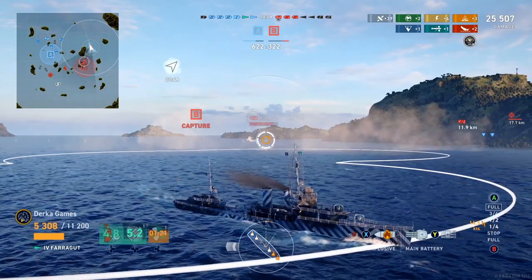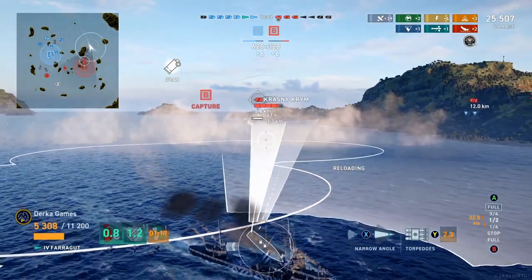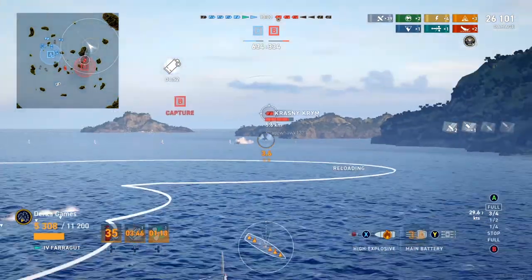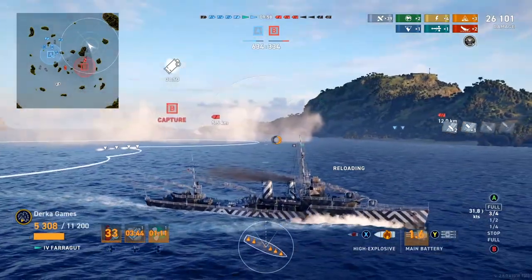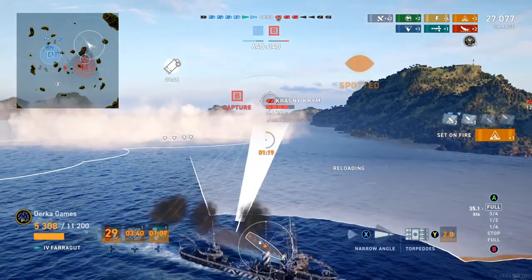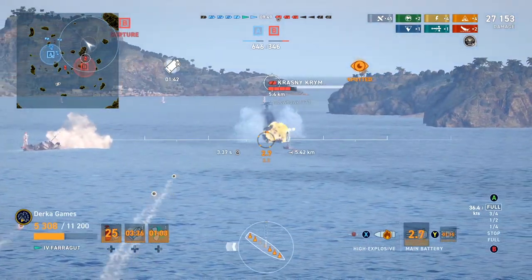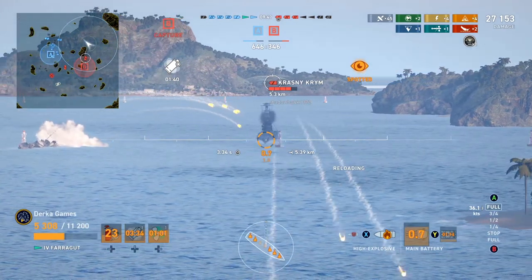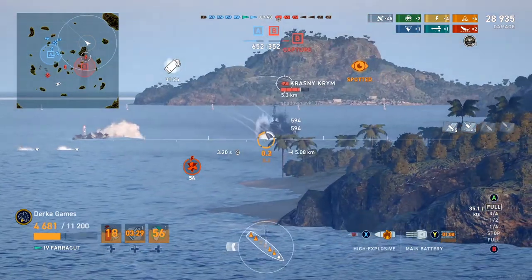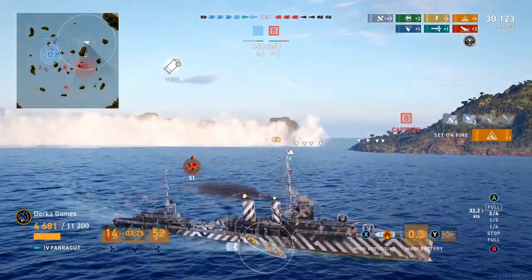One of the good strategies you can employ in these American destroyers — if you have someone else spotting for you, sitting in a smoke screen, especially when you're in a cap and just burning anything down that approaches you, is a pretty good strategy starting at tier 4, 5, 6, 7 — you can use it all the way up. It can be a little less effective at higher tiers because of radar cruisers, but in this situation we didn't have spotting, so we needed to get around the corner away from this guy.